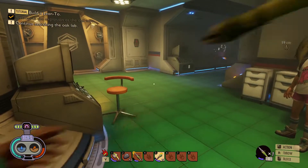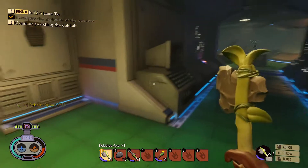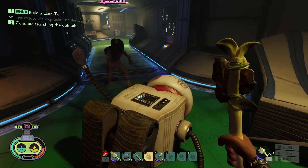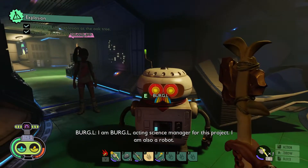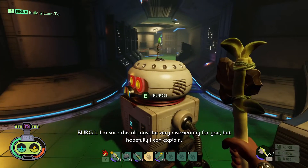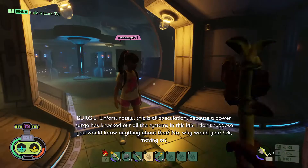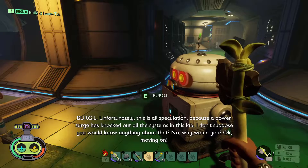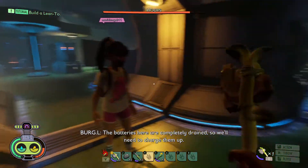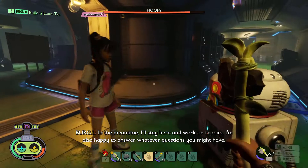It says that because you betrayed me. Alright, I'm just gonna put that away. God damn it. Let's see, we got someone over here. Help Burgle. You sure are buddy. I am sure this all must be very disorienting for you, but hopefully I can explain. I suspect you were miniaturized and brought here by the Ominent researchers. Unfortunately this is all speculation because a power surge has knocked out all the systems in this lab. The batteries here are completely drained so we'll need to charge them up. In the meantime I'll stay here and work on repairs. I'm also happy to answer whatever questions you might have.